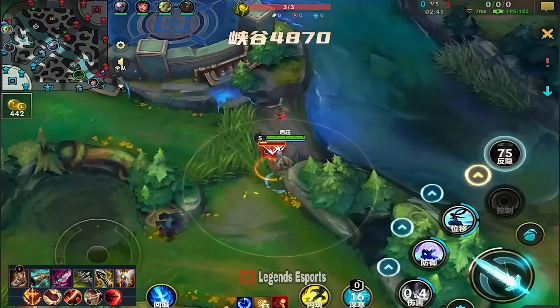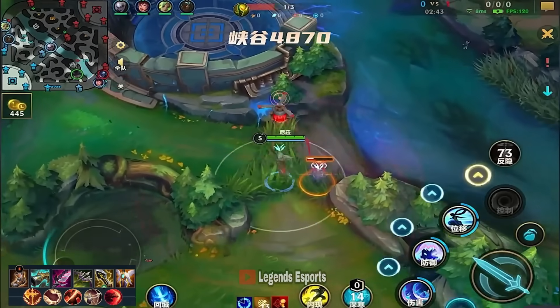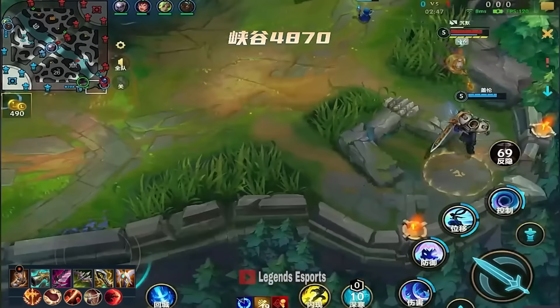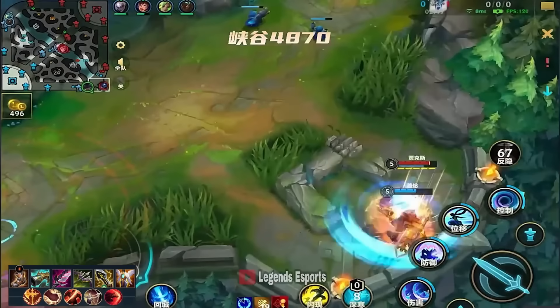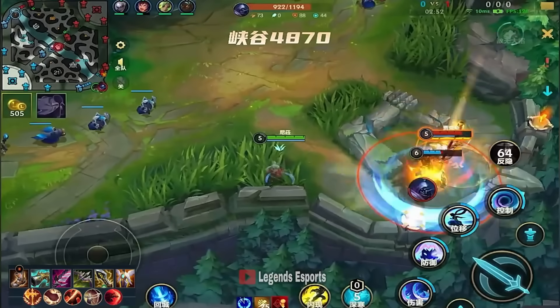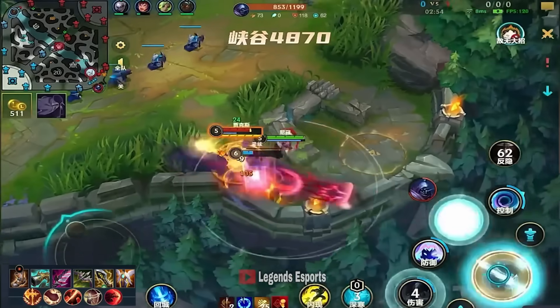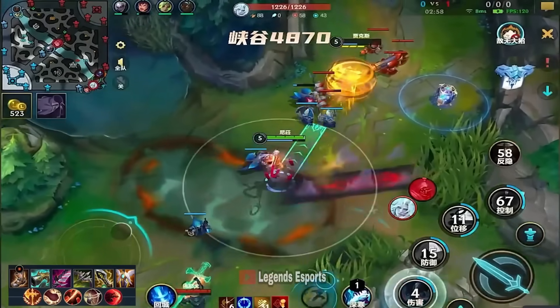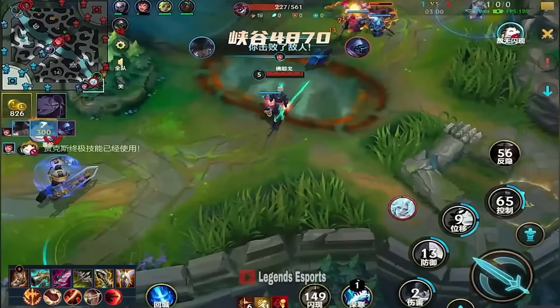Now looking for a counter gank here. I'll spot it on the ward, though. We'll look for a lane gank, or maybe just making sure that the Garen can actually play. The Scorpion is a very highly contested objective in the Baron lane up here. Viego comes around the corner. Garen ult doesn't kill, but we get a kill.